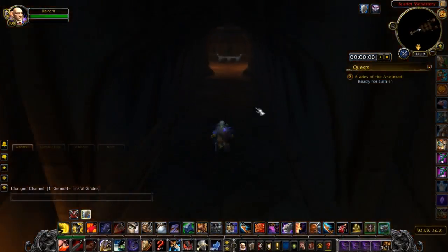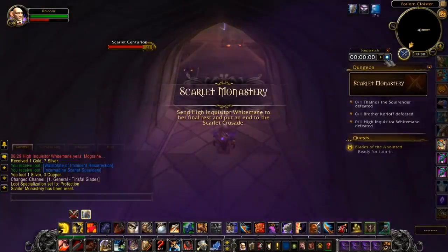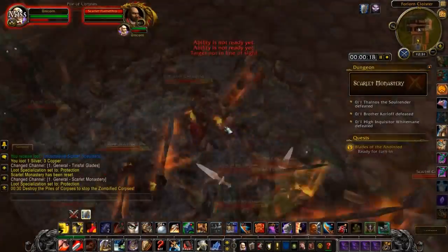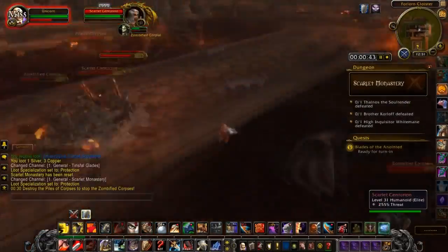Inside the monastery is the left instance portal. You can mount up inside the instance, but the first few mob groups are fighting against zombies. To get them we need to pull one of each group individually — running through them with the mount won't work.